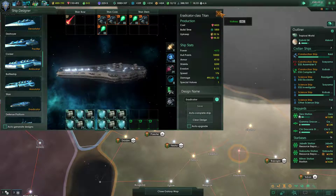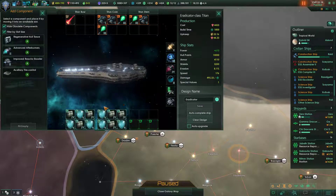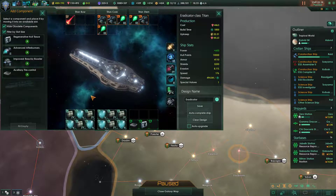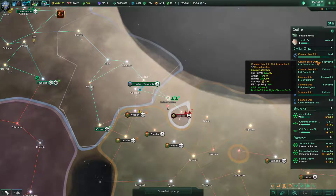Considering that they cost like twice as much as a battleship. We forgot to put components on here — we are definitely putting an auxiliary fire control on and a regenerative hull tissue. If we had shield capacitors we'd put that on too, just to protect this monster. Instead, I feel like we'll put on a second auxiliary fire control for now, just to give it better aim.